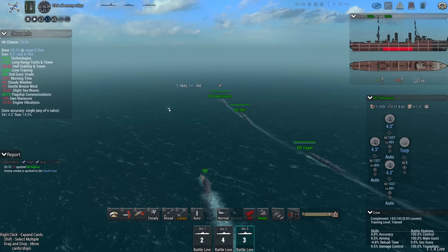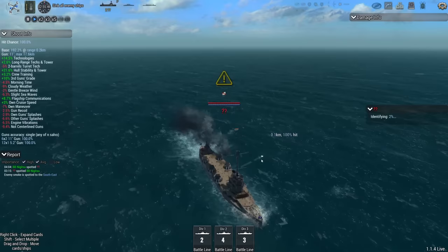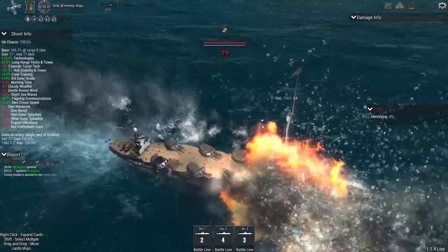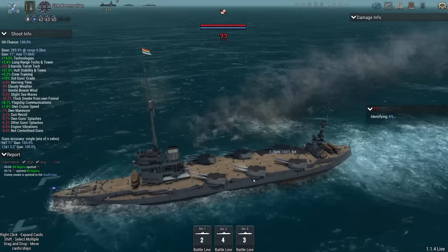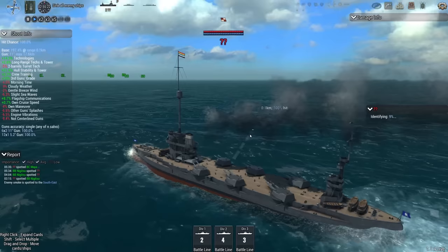We're getting met by incoming fire as the Nigitsu has been detected. The first ship to get detected, interestingly, is their battleship, which has a really unconventional loadout. Considering how weird this ship looks, this has to be sent in by one of you — turrets half hanging over the side of the ship, 12 guns like this. It's a really odd design. They also have 5.2-inch secondaries, so they do have more.